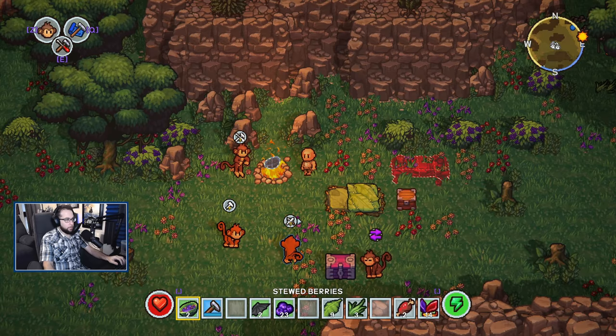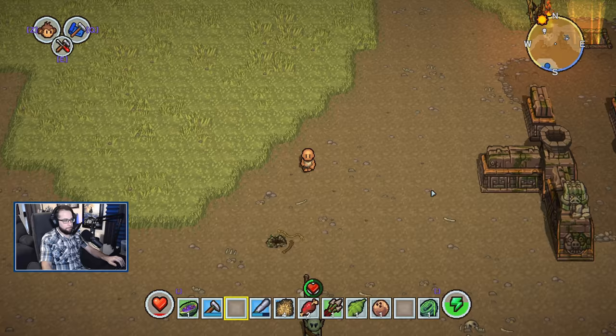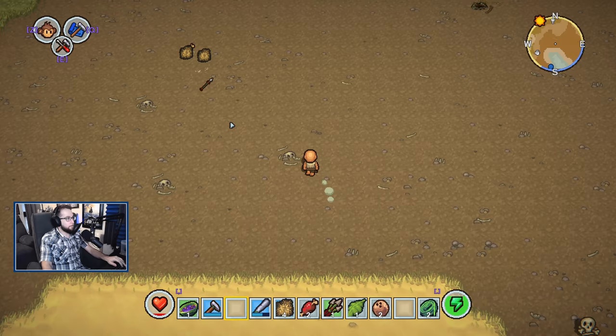Let's see if we can snipe this bunny over here — one of the monkeys is already going for it, but you can kill rabbits with spears if you place them correctly. Easier said than done, but there we go, got him!